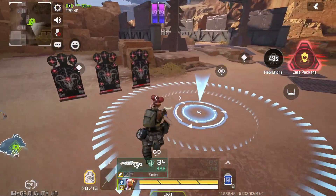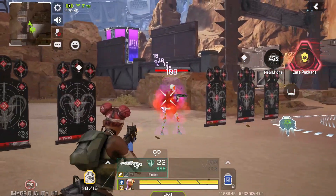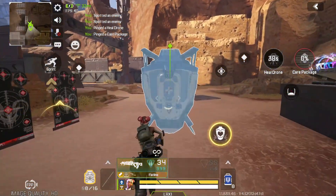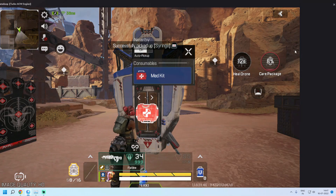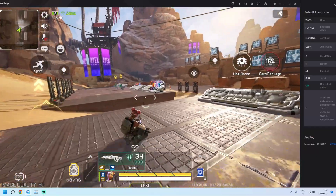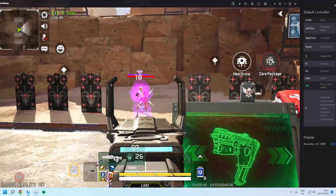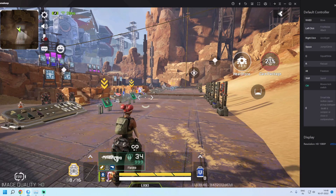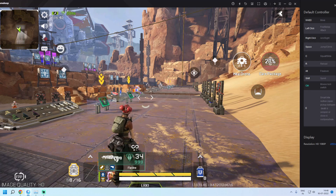The game is almost playable — I can move around, I can slide, I can jump, and I can use Z to open the scope. If this video helped you fix your problem, please do a like and share this video. Subscribe to our channel for the next video — bye, love you guys.